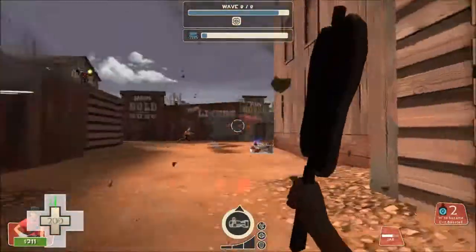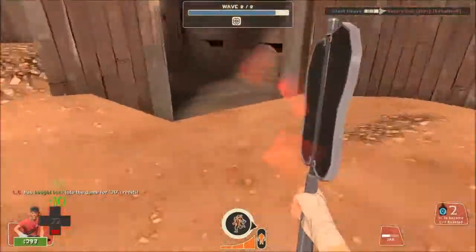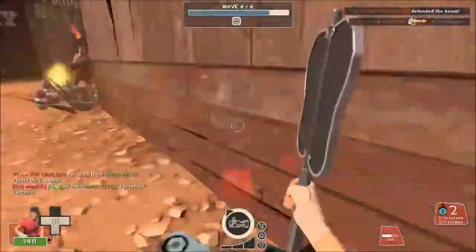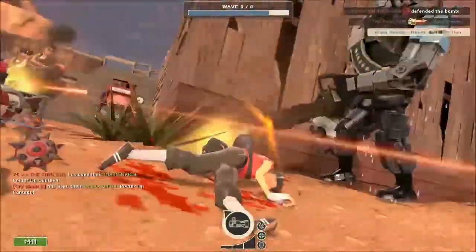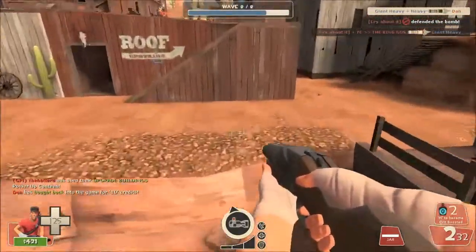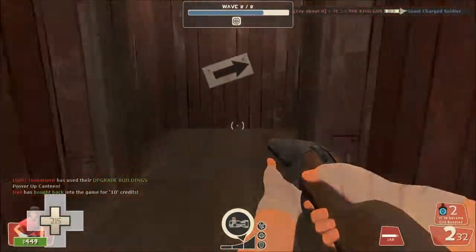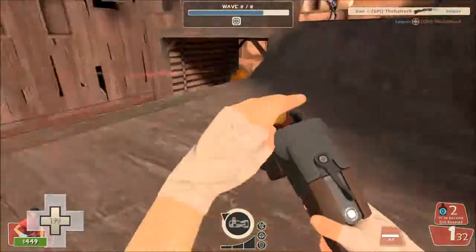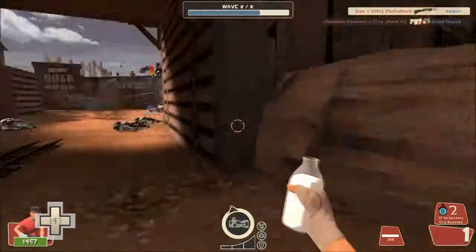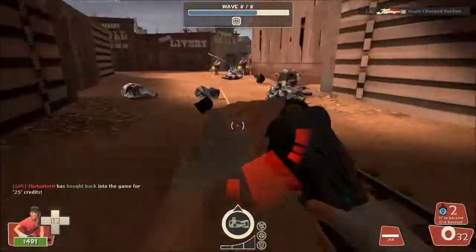With the upgrades I was telling you about, the Mad Milk has the capability to slow enemies down by 35%, which is very helpful and gives your team more of a chance to kill them before they get close to the bottom point. The milk also allows people to heal off the damage dealt to someone who's Mad Milked. If someone's Mad Milked and you shoot them, as long as you're not overhealed, you will actually heal yourself from it — a heavy shooting someone who's Mad Milked can almost stay alive the entire time he's being shot.